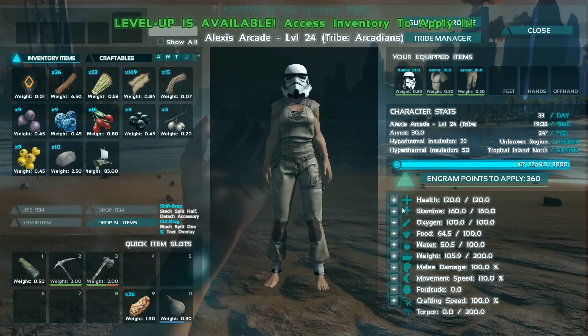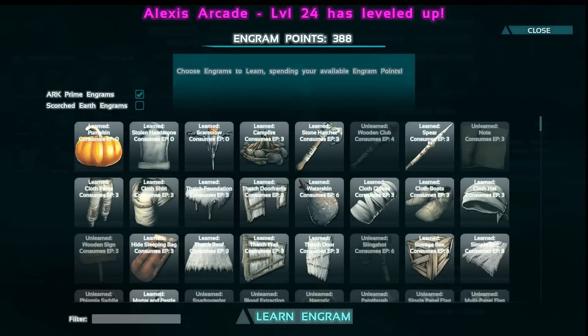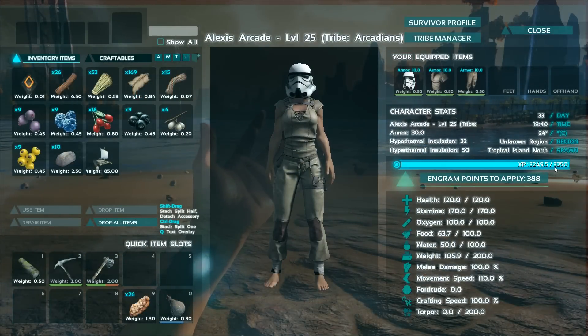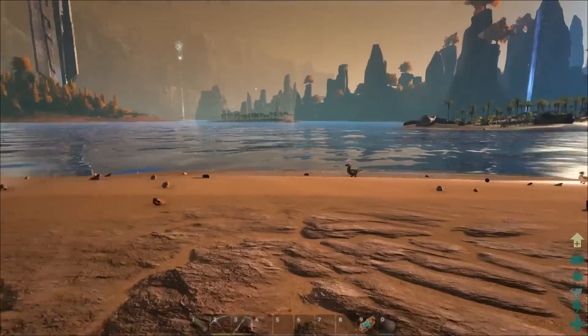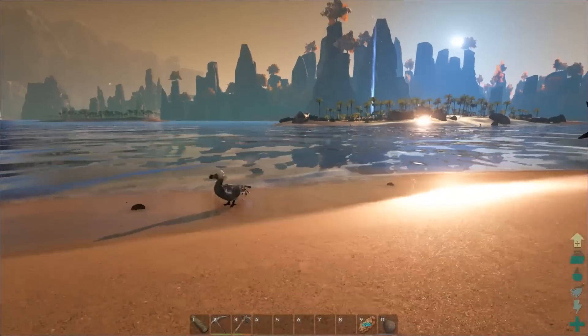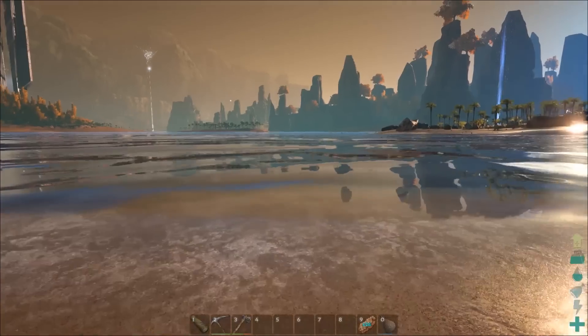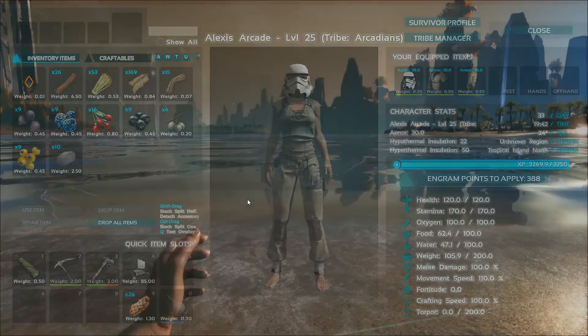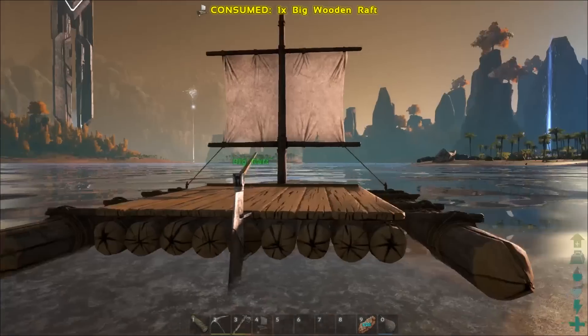One level we'll put into stamina — just one level, but that's still pretty solid. We're so close to another level. Let's go ahead and put our boat in the water. Excuse me, Dodo, if you don't mind. Do I just put it here and do this? Yes, I do. I'm so excited — and there's that other level. Nice!